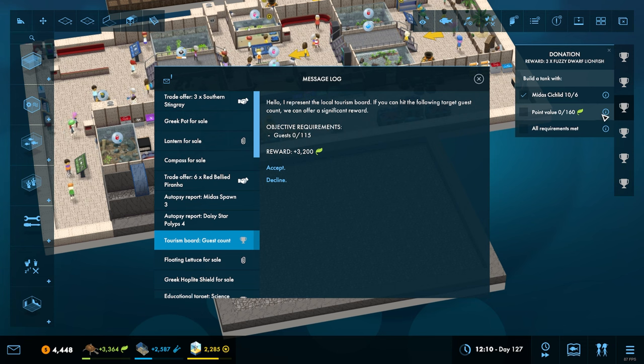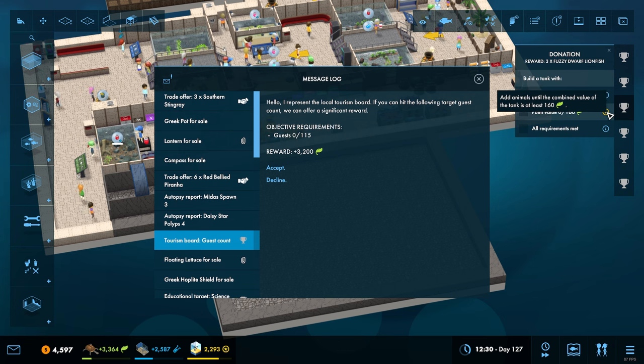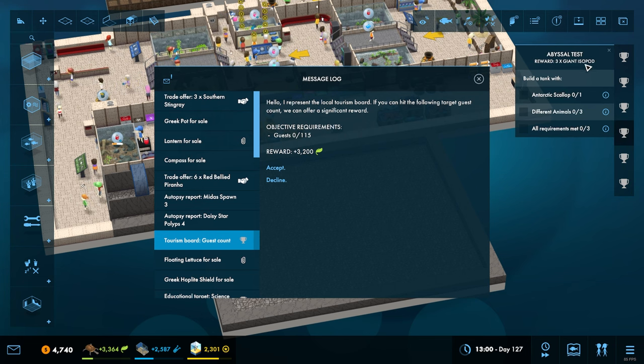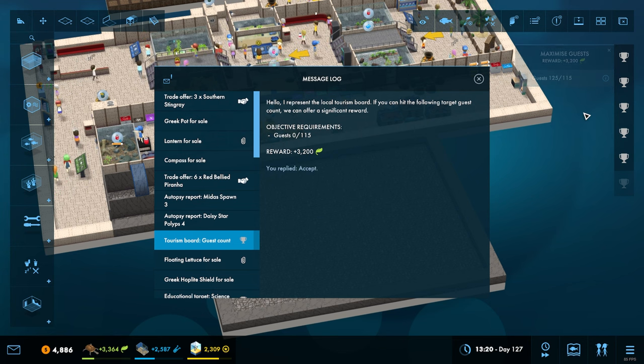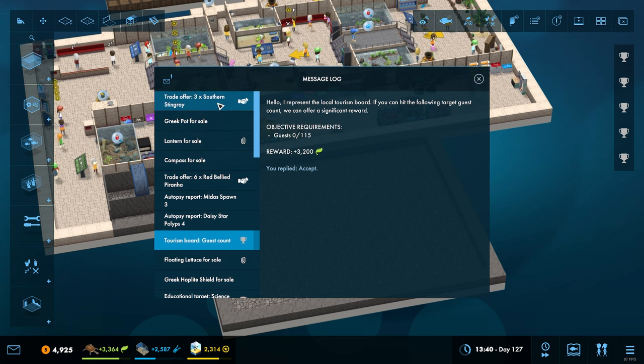Can we get rid of one of these objectives? We need to bring the point value of animals in a tank to at least 160. Should we just do that? We get three giant isopods for that - not really bothered. Let's just accept that one and get it straight away. That's a big boost to our ecology research.